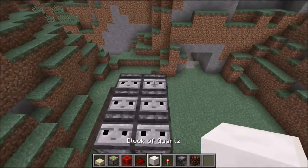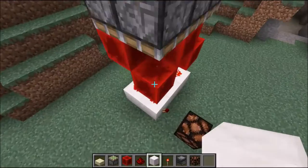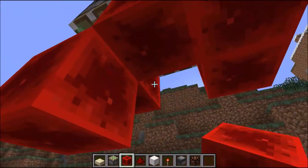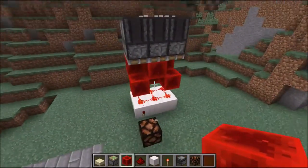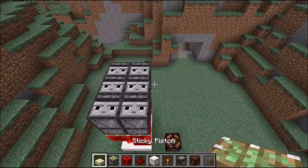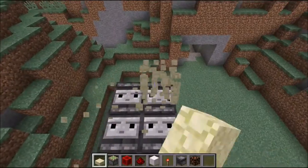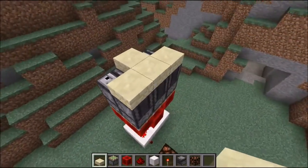How you will change the combination is just that you place the blocks where you want the combination to be. If you want it like so, you place them there. Then you take all these redstone blocks and place them upwards. Now when you take them up, this will go down. If you want this to light, you have to place the right combination like so and it will light up. If you take the wrong combination, it won't light up.